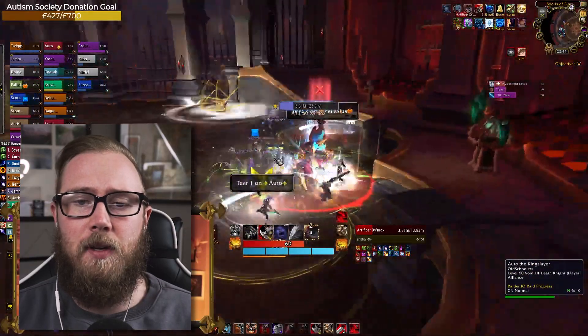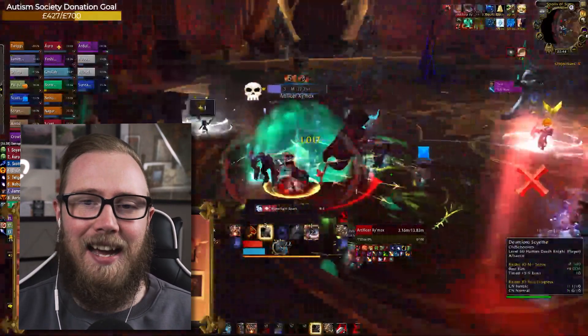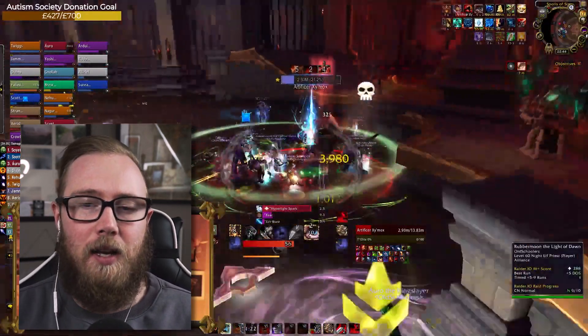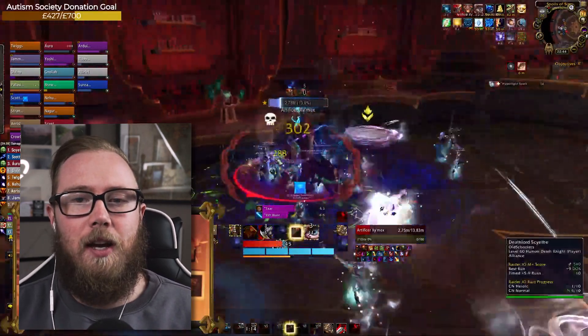Again, two more tears being dropped — one person at the front, one person dropping theirs where the hammer axis is. Use those portals to jump in and out when Annihilation is happening. Like I said, we use Stampeding Roar to ensure we're as close to the front as possible.